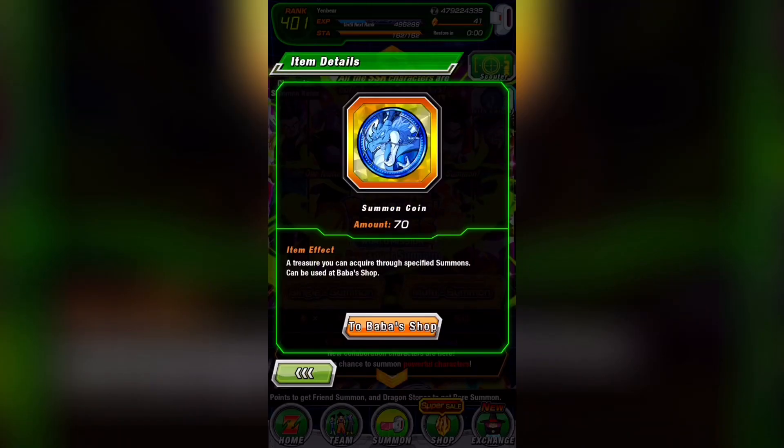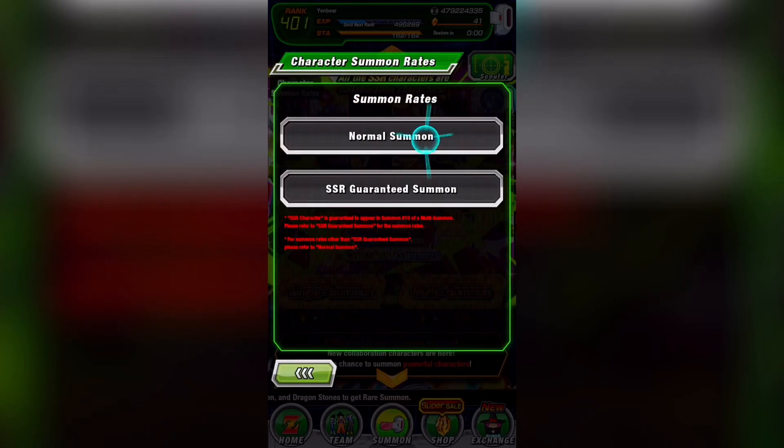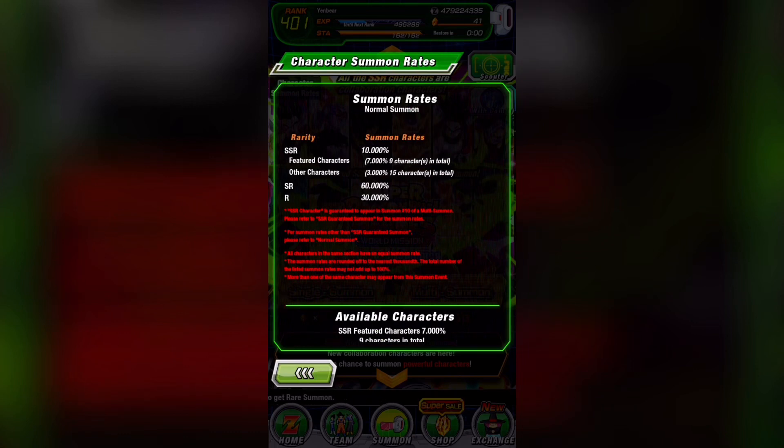Blue Coins are a bummer and another reason why I think you should only do 1-3 multis. There's not really a good use for Blue Coins right now, so stocking up on those is a bad idea. However, these units are also limited to the Heroes Banner, and once they aren't featured, it can be difficult to get them again as the Heroes Banner has only a 3% chance of unfeatured SSRs.